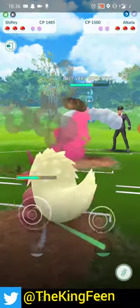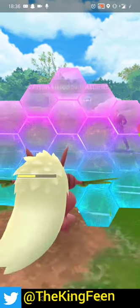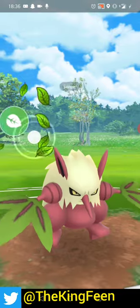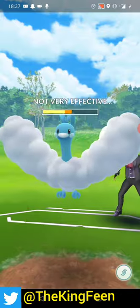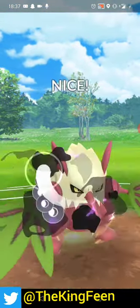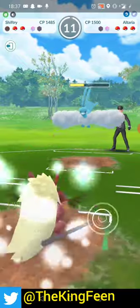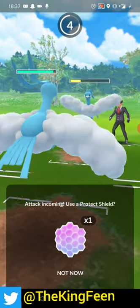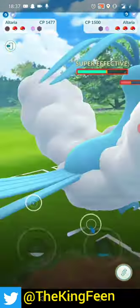I go for Foul Plays since I know they need energy to kill me, and I can spam these Foul Plays quickly. I shield, then I'm thinking maybe they'll shield the Foul Play so I go Leaf Blade instead - but they don't shield. I get off one more Foul Play, and then because this guy is a rank 10 battler, he knows he can shield and is in complete control of this match. I stupidly bring in Altaria - it was a misclick - should have brought in Azumarill. Really dumb of me.